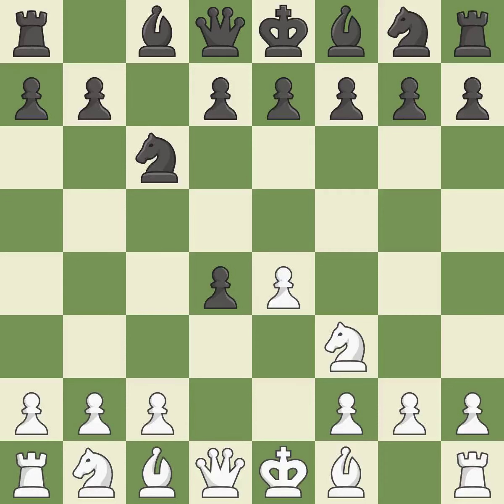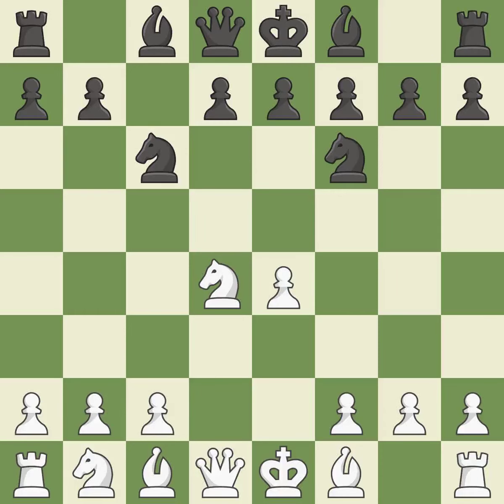cxd4 provides black two key pawns while giving white only one. Nxd4 recaptures the pawn and activates the knight in return for having one central pawn versus black's two central pawns. Nf6 develops the knight toward the center and attacks the undefended e4 pawn. Nc3 defends the e4 pawn and puts more pressure on the d5 square.